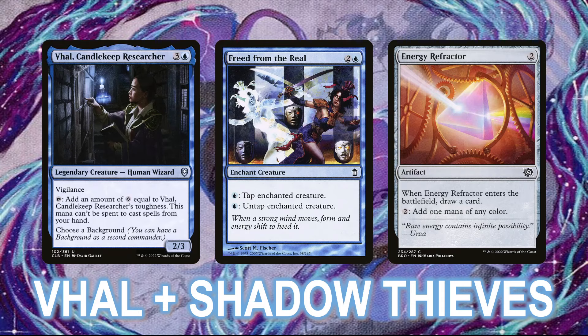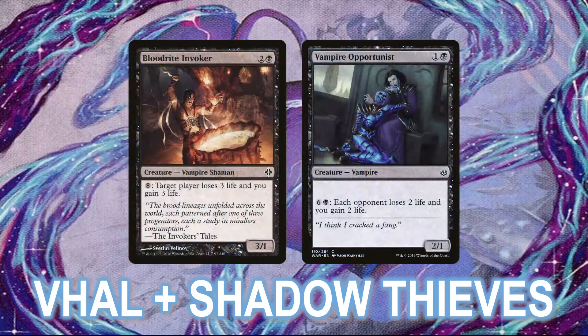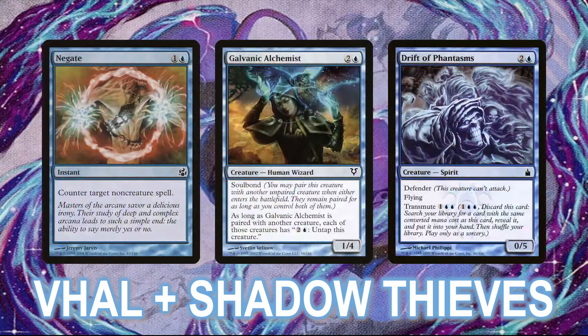Then it's just a matter of finding one of your mana sinks, like Bloodride Invoker or Vampire Opportunist, which will convert that infinite mana into infinite life loss for your opponents. The deck is very consistent and plays a strong control game as well. It's full of countermagic, redundant combo pieces, and tutors to find them, and with Val in the command zone, the deck always has access to one of its most important combo pieces. So congrats to Val for making the finals!